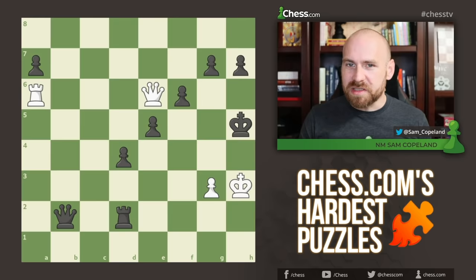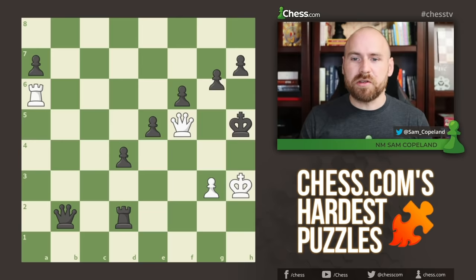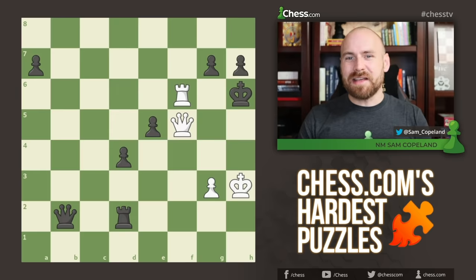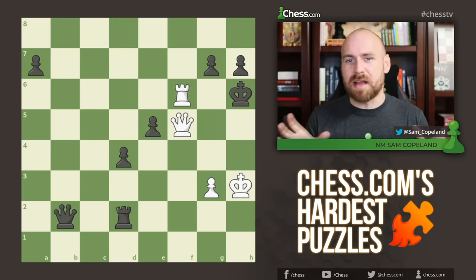I think most natural for a human is the queen f5 check, and I think this has tripped up the most people. After queen f5 check, you can't block with g5 because of queen captures h7 and checkmate. So the king should pull back to h6, and here it looks like rook takes f6 check is a really simple forced mate. In fact, why is this puzzle rated so highly? It's probably just being tested, and it's not one of the most difficult problems on the site.